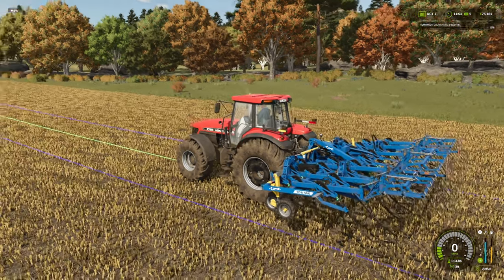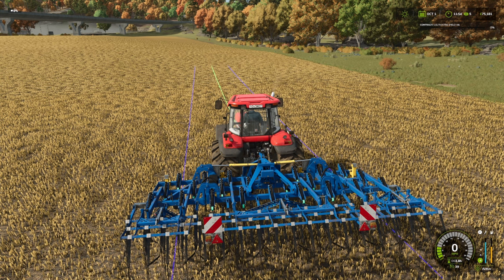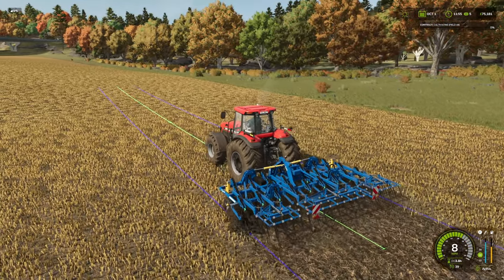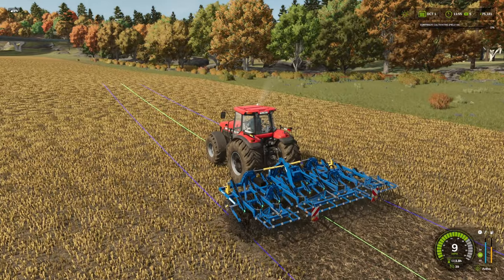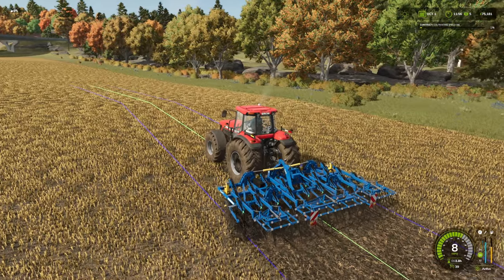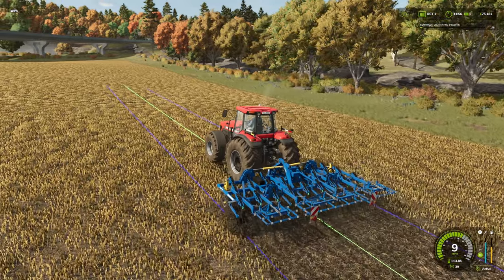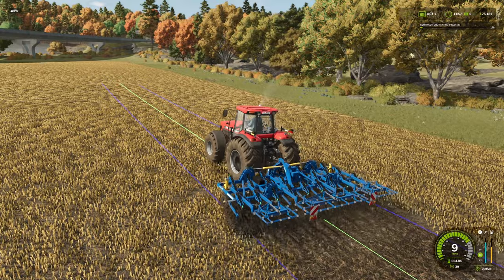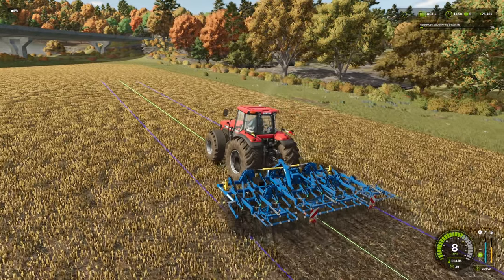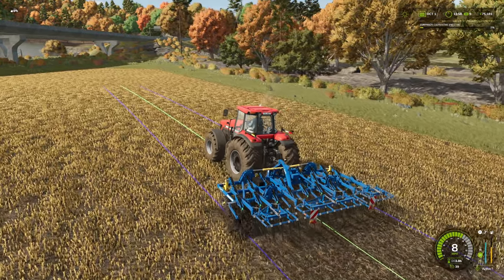This cultivator doesn't have the extra movable parts like the modded ones I've been looking at - shameful Giants not putting the effort in. I cannot lie, I do like the nice simple built-in GPS; that is an absolute treat and it just works, which is nice because sometimes when Giants put things in they don't always work. This one I can live with. I should imagine this is going to take up the rest of my day - a nice bit of cultivating.